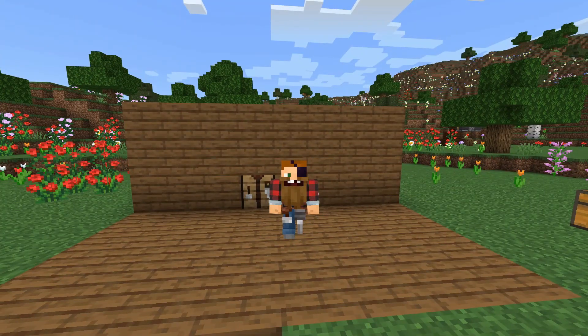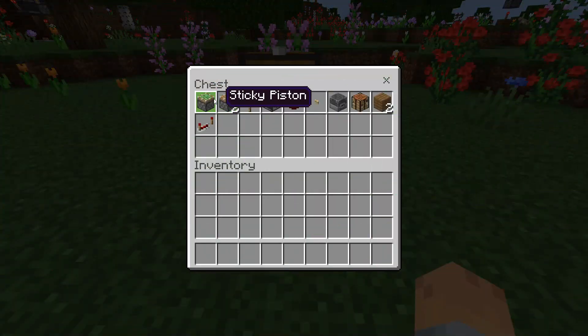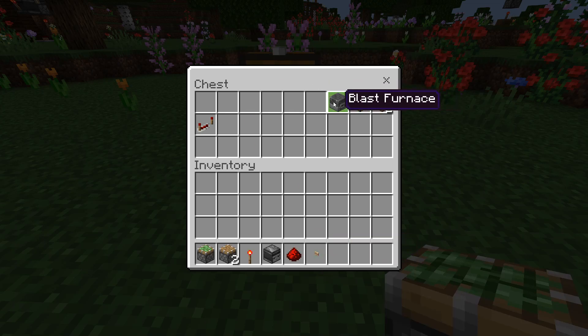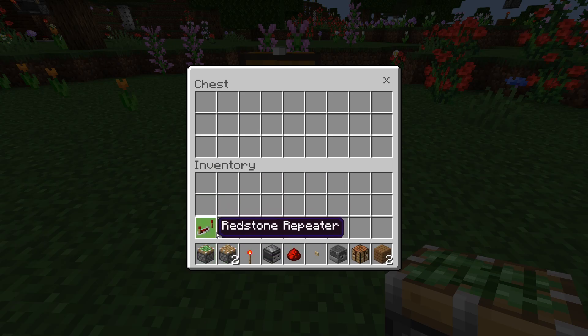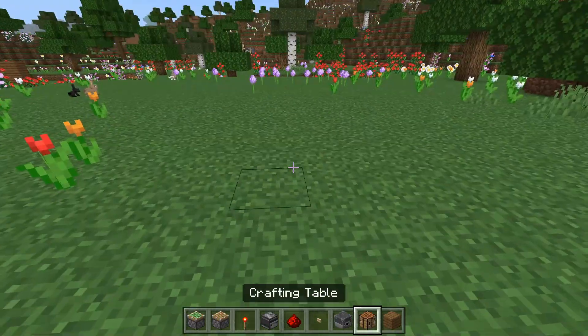This only works on Bedrock Edition, not Java Edition. That means it will work on Windows 10, Pocket Edition, PlayStation, Xbox, Nintendo Switch, and others. What you'll need is: one sticky piston, two pistons, one redstone torch, one observer, redstone dust, any button, a blast furnace, and a crafting table — those are what I'm swapping with — a block of your choice, and possibly a redstone repeater.